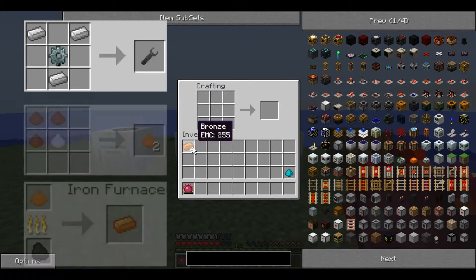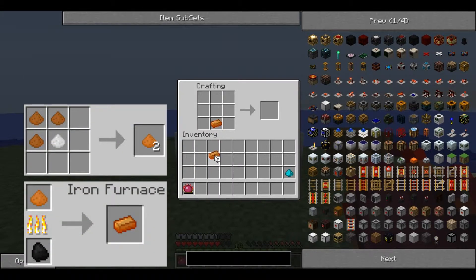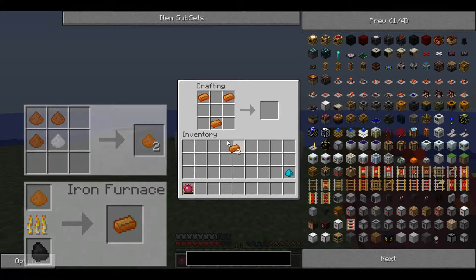To craft this you need six bronze ingots. Place one in the middle at the bottom and two in the top corners, and then a line across the middle to produce the Wrench.